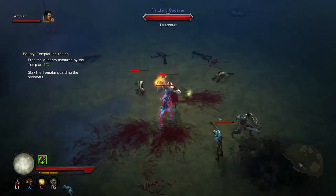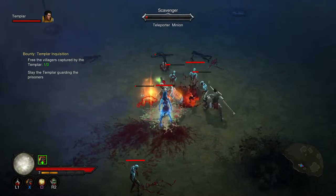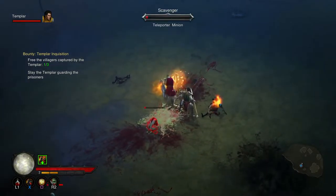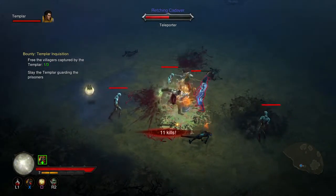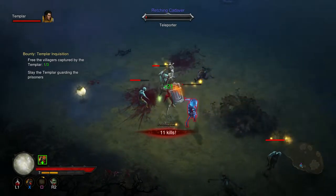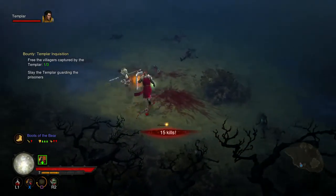I think you can get flails for the Crusader. As I said in the last episode, I've never played with a Crusader before, so I don't actually know what weapons are unique to them. I've picked up some flails while using my other characters, so I assume those can be used by the Crusaders.